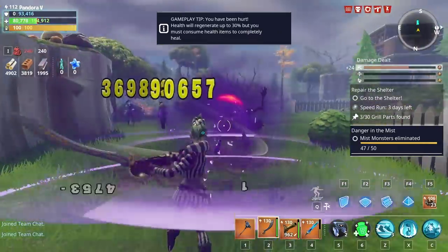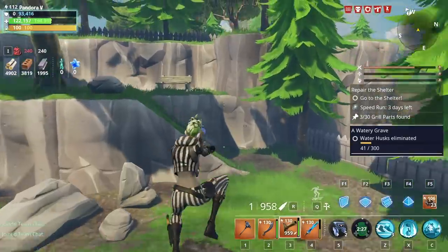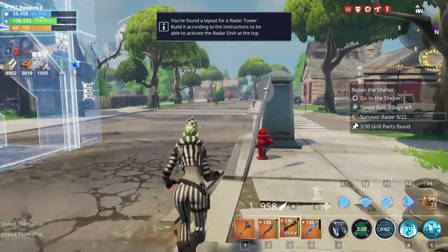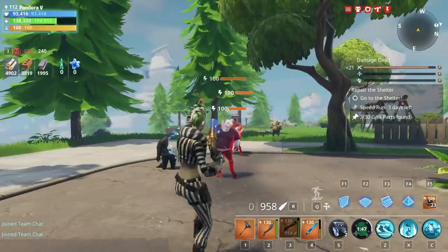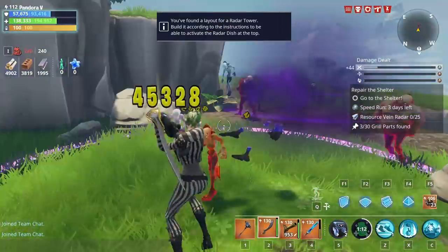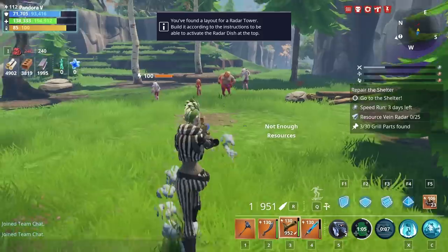So you just get the crit with the sword first, go over to the pistol, and then bam — it's just absolutely nuts. 600k, 700k, it's just nuts. If we can get loads of them together — there was the crit, pistol on — 1.1 million damage, just like that. Boom.